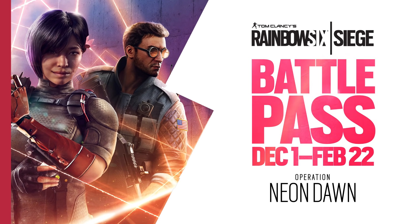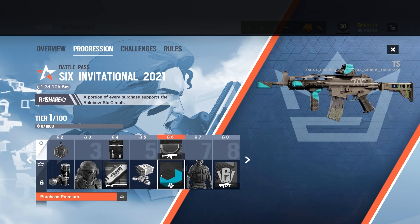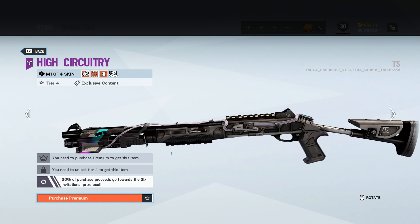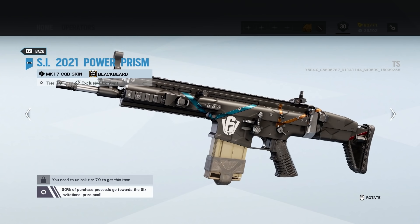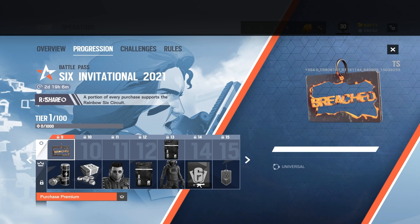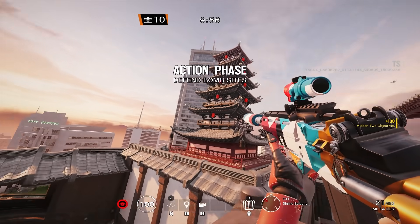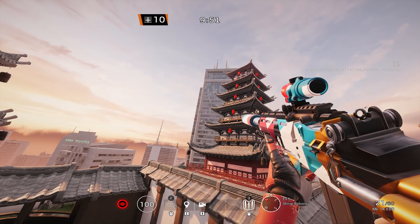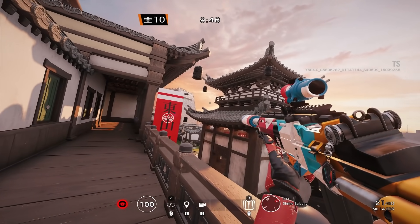I want to thank Ubisoft for sponsoring this video. We have the brand new battle pass available from December 1st to February 22nd and it works just like you'd expect a battle pass to work — you get free gear from just playing the game. If you want to see a full list of what's on the battle pass, click the link in the description. There's a lot of cool new gear, but my favorite piece is the new weapon attachment skin called Signature 621 — it's the first multicolored attachment skin and you can make some pretty cool combinations.